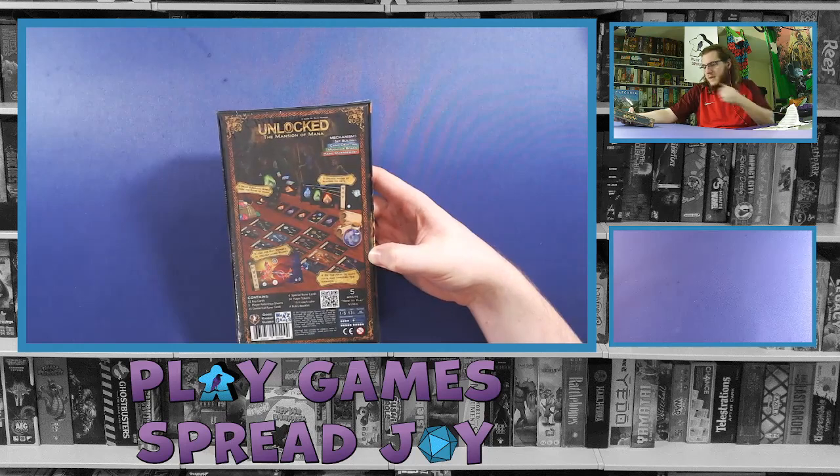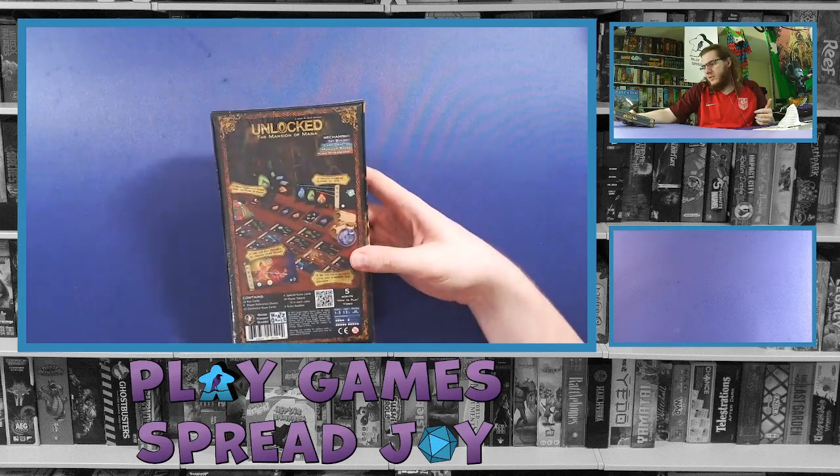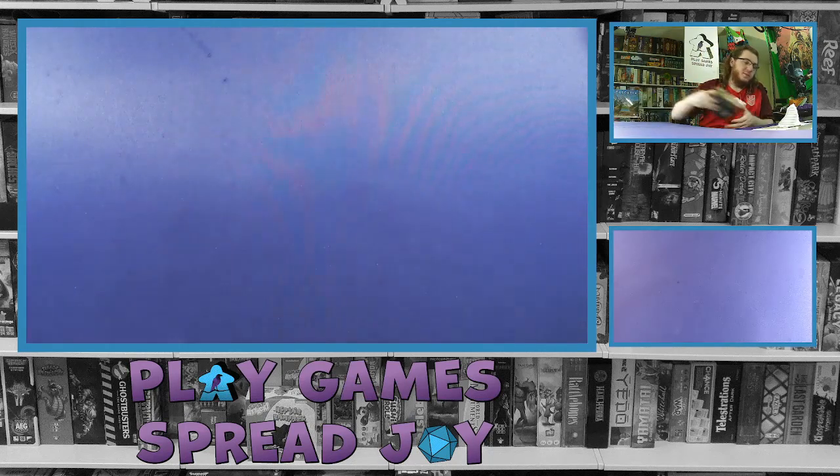It talks about what's contained: key cards, sheets, cards, tokens, and rules — so that's what we should find. It looks like this was released in 2017 from Goodnight Games.